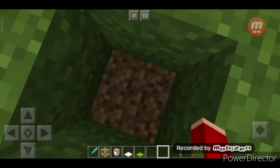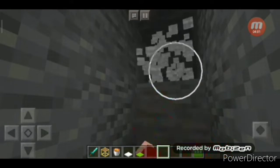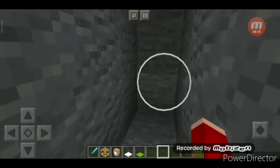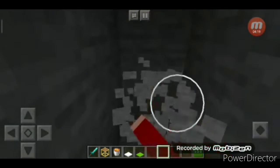You have to dig approximately 20 blocks below. Count one, two, three, four, five. After that, you have to take a stone — you can put anything, it doesn't matter. You have to take two blocks.